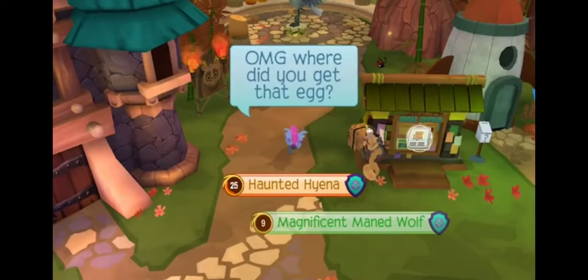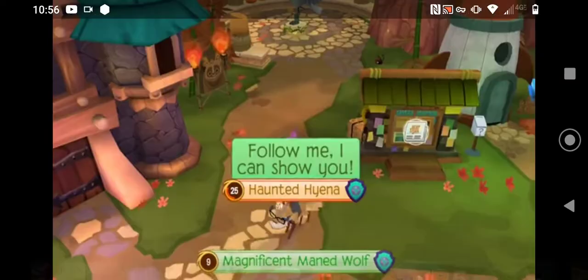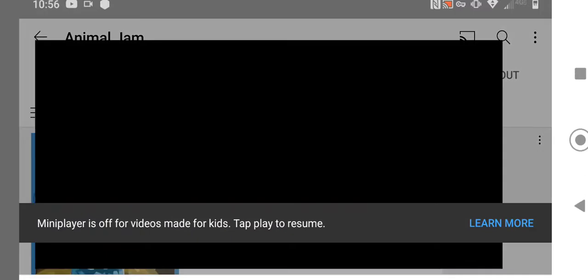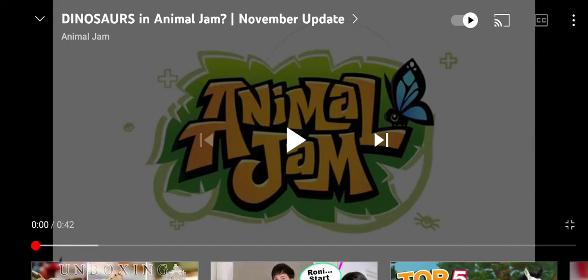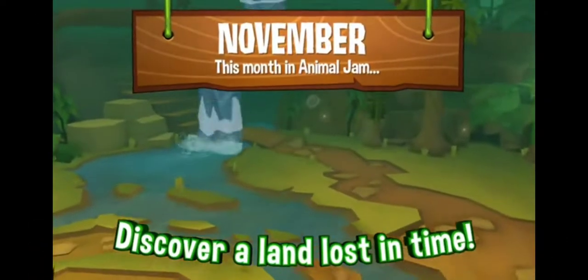Earlier today they released another spoiler video talking about dinosaurs in Animal Jam. It's called Dinosaurs in Animal Jam, November update. So obviously this prehistoric egg that we saw yesterday really opens something related to some sort of dinosaur thing.